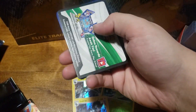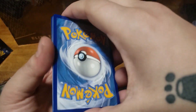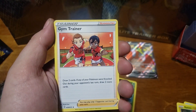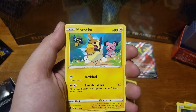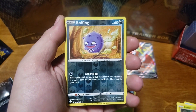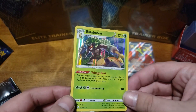Last pack — come on, we gotta get a full art or a full art shiny! Last pack magic, can we do it? Leaf Energy, Eldegoss, Luxio, Gym Trainer, Horsea, Yanma, Morpeko, Koffing, Gossifleur, another Koffing for the reverse — and a Brilliantoom holographic. That let us down a little bit, but that's okay.